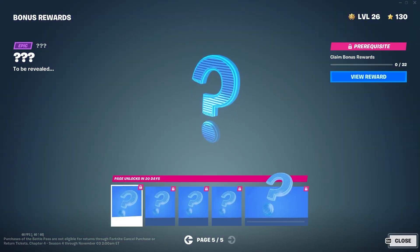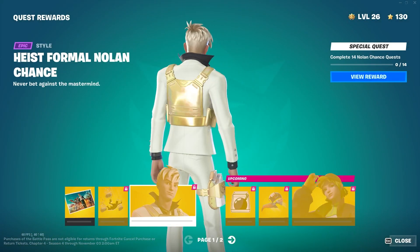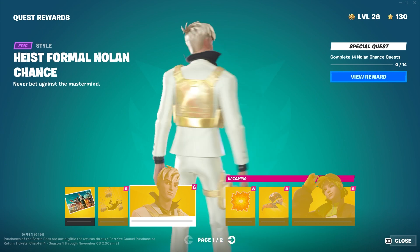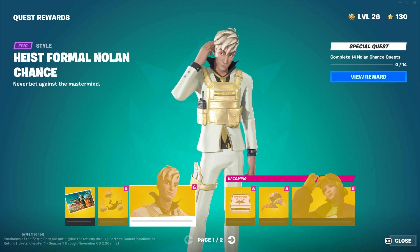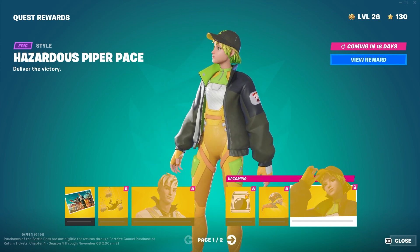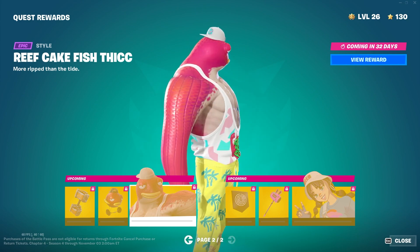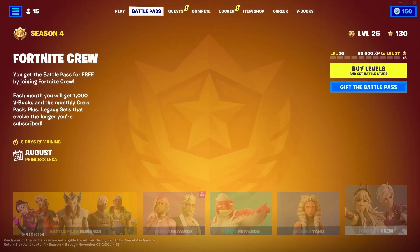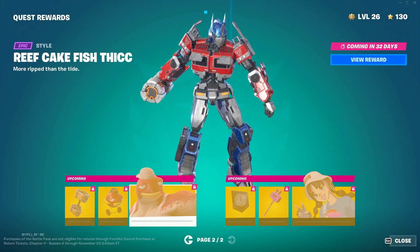For pages 3, 4 and 5 we have to wait a bit more. For the quest rewards we have the Formal Nolan Chance — these skin names get longer and longer with every Battle Pass. Nevertheless a really cool skin, reminds me a bit of the Midas skin, probably because of all the gold. We also have another version of the Piper Pace skin, another version of the Fish Thicc skin — a bit more summery — and another Shaded skin.